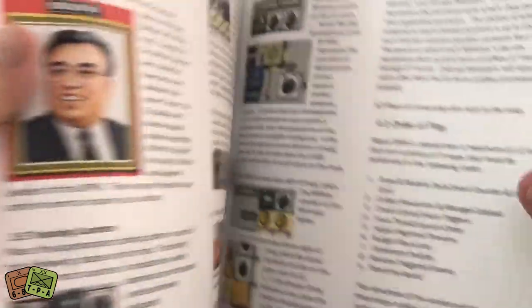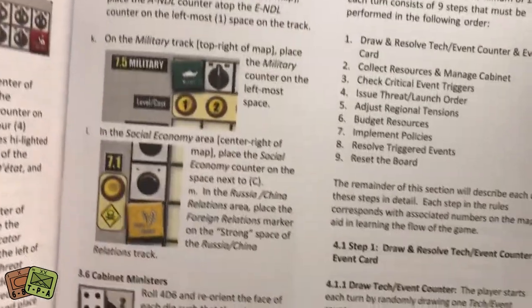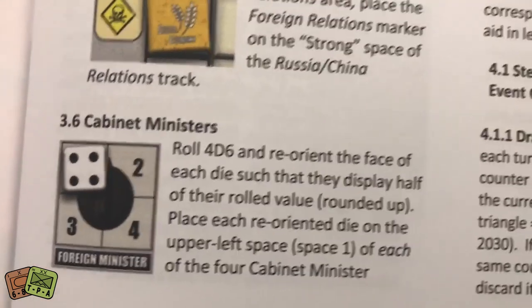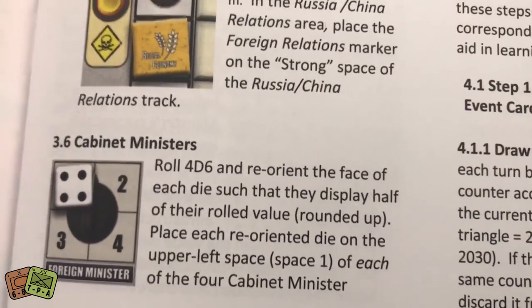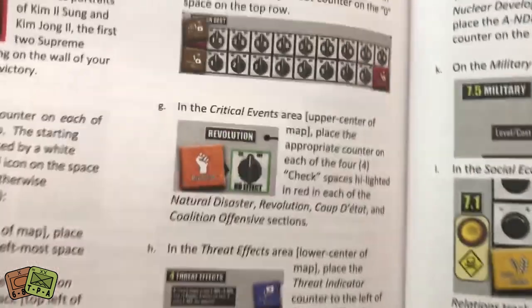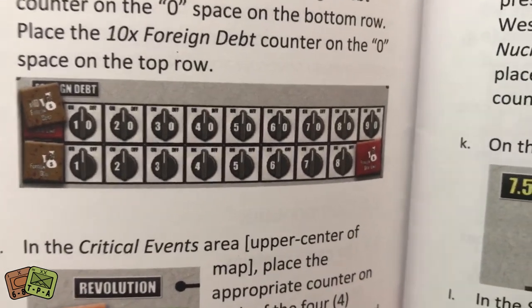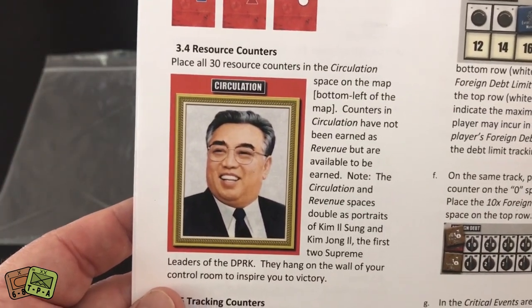The map is really cool — it's actually a control panel where you're kind of controlling every action of your regime and your country. Here are those cabinet ministers: you're going to roll 4d6 and reorient the face of each die so they display half of their rolled value rounded up. Place each reoriented die on the upper left space of each of the four cabinet ministers. There's also a foreign debt track that you simply track your debt on, and there is the Supreme Leader pictured on the map — two are represented.